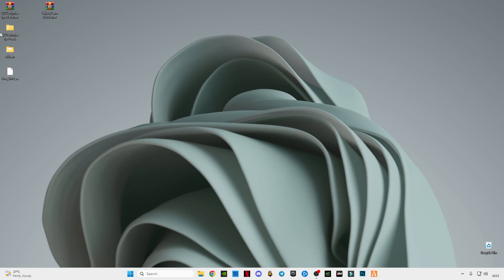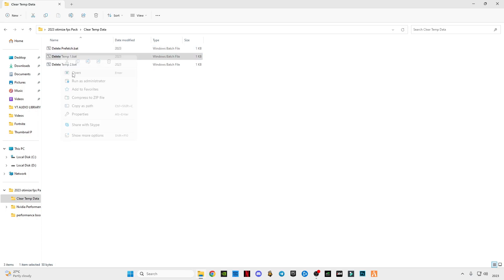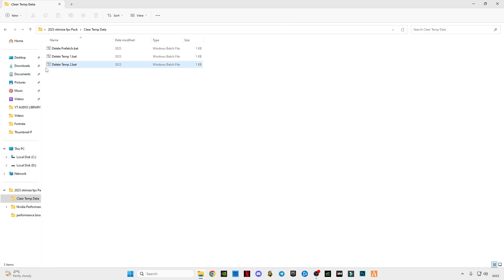Now open the Optimize folder, open Clear Temp Data. Open the first one, second one, then third one. This will clear all the temp data and cache memory from your computer system.